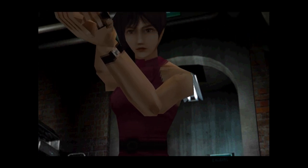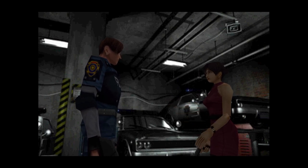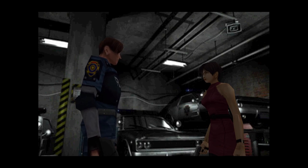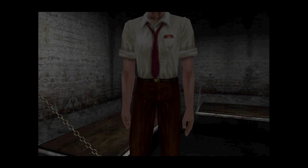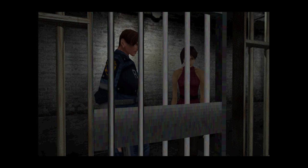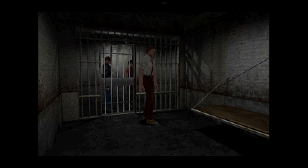Here we also meet a new character — Thick Chinese Mommy GF, otherwise known as Ada Wong. She's here to find her boyfriend John. To find his whereabouts, she's in the basement looking for a reporter. After rolling up some Zaza with her, we head into the holding cells and find the reporter. He was looking into Umbrella's shenanigans before the chief had him locked away. The chief and Umbrella are working together. Then we hear a man taking a very violent dump in the distance.